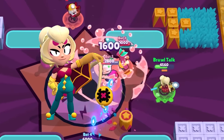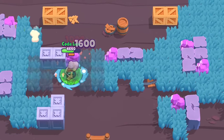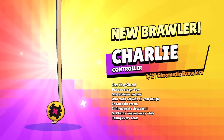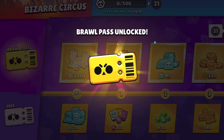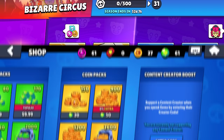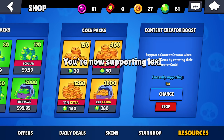Charlie is the first and only brawler coming into this Brawl Stars update and she has some familiar mechanics as well as some that are very different. Charlie is the chromatic brawler for the season, so you'll need to purchase the paid brawl pass if you want to guarantee getting her. If you do end up buying the brawl pass, I'd really appreciate it if you use code Lex — it helps support me, my family, and this channel.